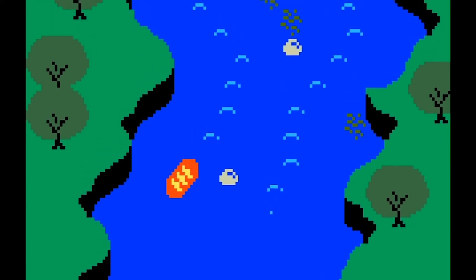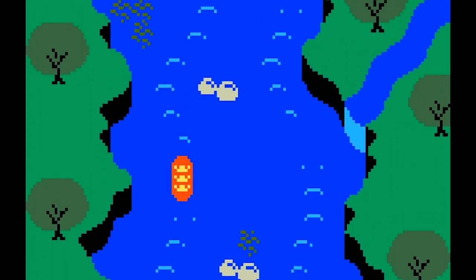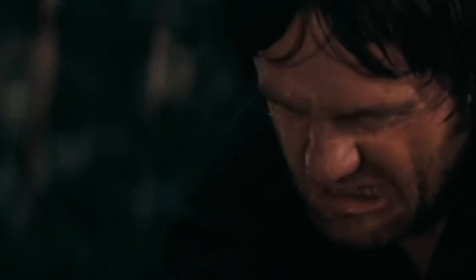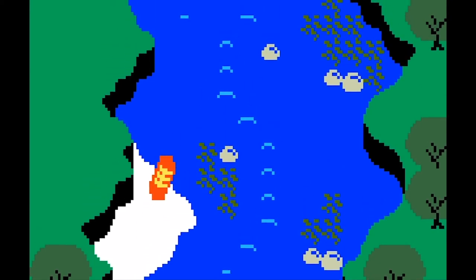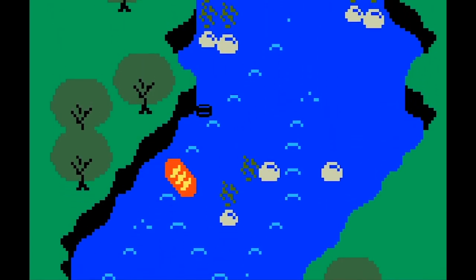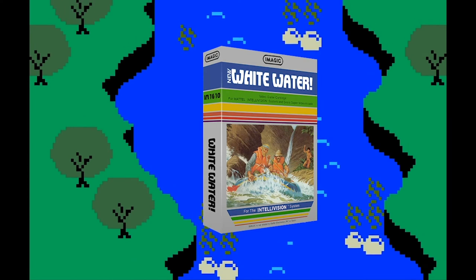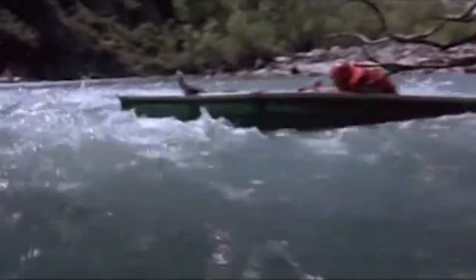Witness the trials and tribulations of a boatload of men braving whitewater rapids to find fortune, fame, and maybe even a little love. Similar to the famed 1972 adventure thriller film Deliverance, Whitewater by IMAGIC for the Intellivision has three peeps shooting the rapids. Although in IMAGIC's 1983 game, players have to face off against forest natives as opposed to randy hillbillies.